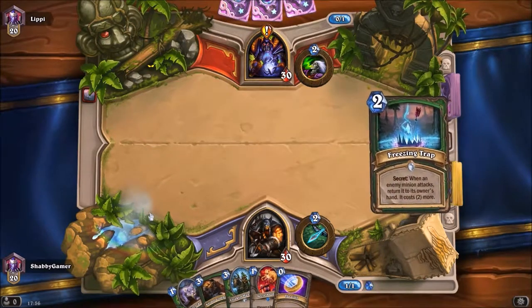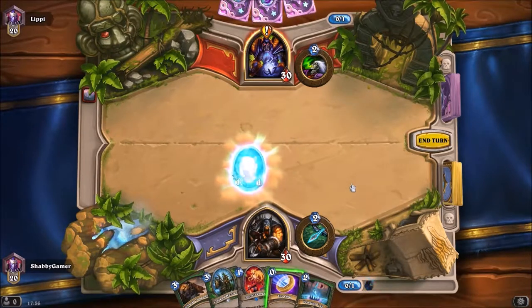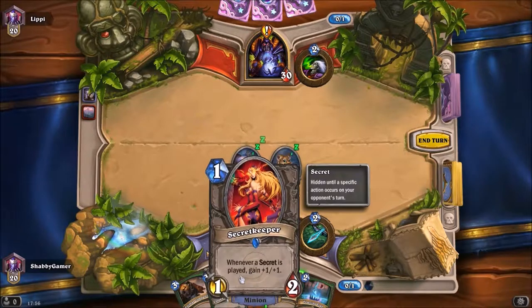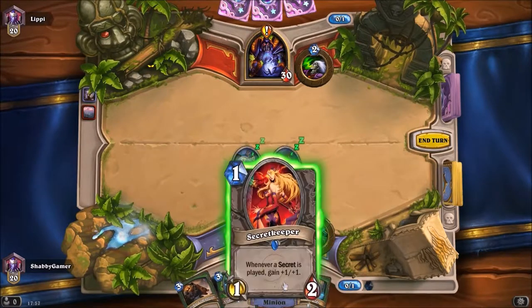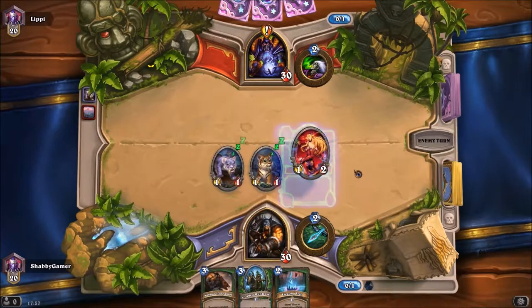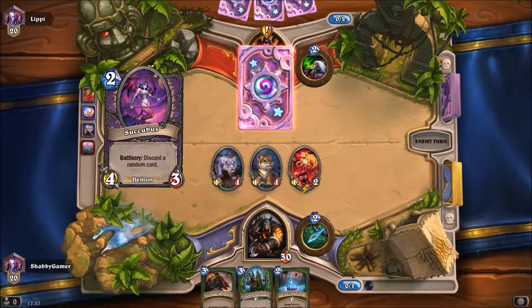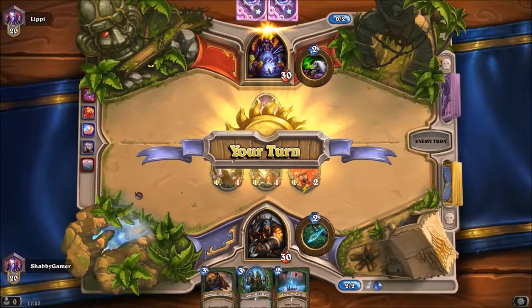Discard six cards — okay, he's on a quest. Let's put both of these down. I could coin into Secret Keeper and then put the secret down next turn — let's get three 1/1s down on the first turn. That might not be the best play but I don't think warlocks have a lot of board clearing spells, so I might just be okay.